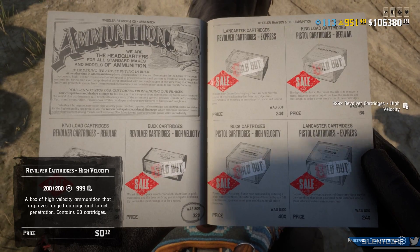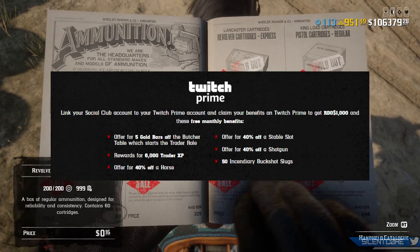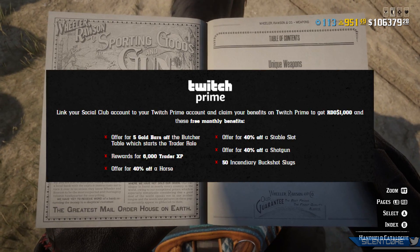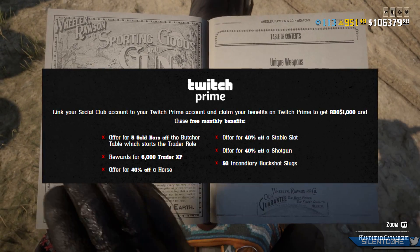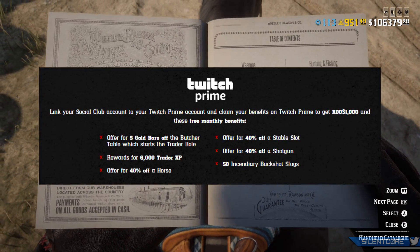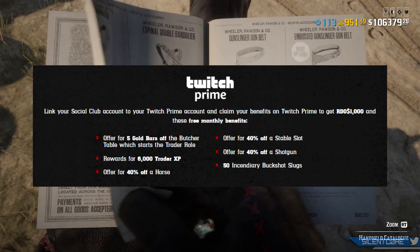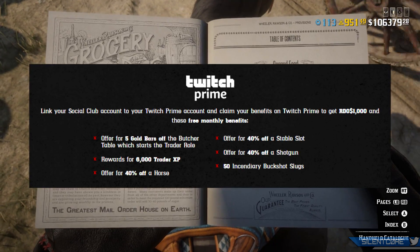The last thing to cover is the Twitch Prime bonus. Rockstar updated this recently, so if you still have an active Twitch Prime membership and have linked your Rockstar and Twitch Prime accounts, you'll get a bunch of free rewards in Red Dead Online, including a thousand dollars, five gold bars off the butcher table, 6,000 trader XP, 40% off a horse, 40% off a stable slot, 40% off a shotgun, and 50 incendiary buckshot slugs.